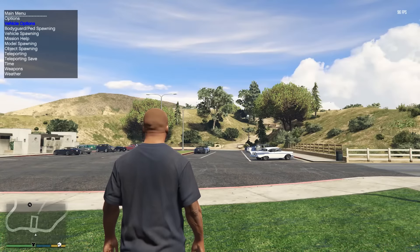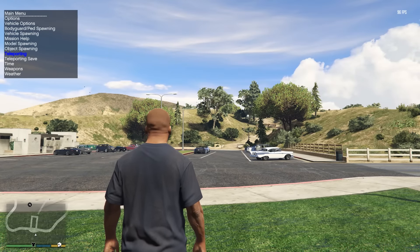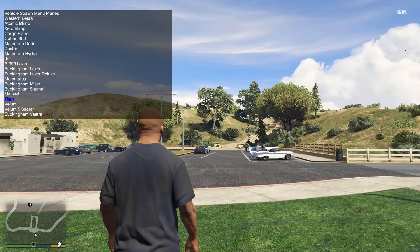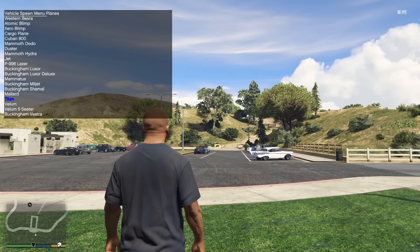Let's spawn this in now. This either replaces the Titan or you can add it in as a unique vehicle. I've just replaced the Titan because quite honestly the vehicle we had before — the giant fat helicopter — as cool as it was, it wasn't very useful. So we've got the Titan here.